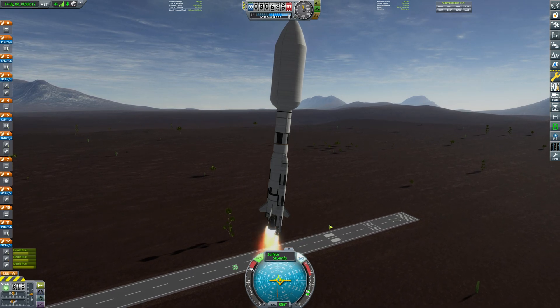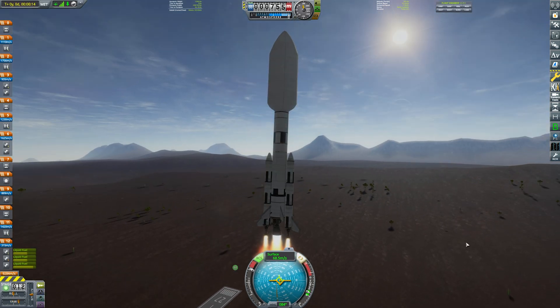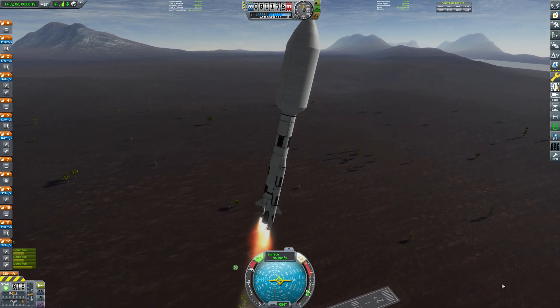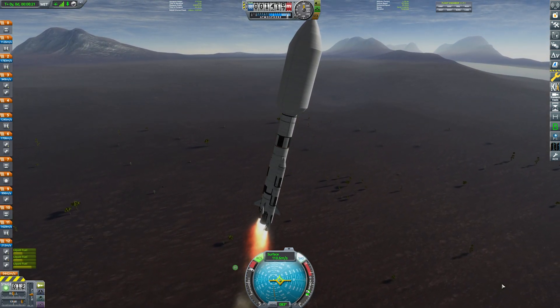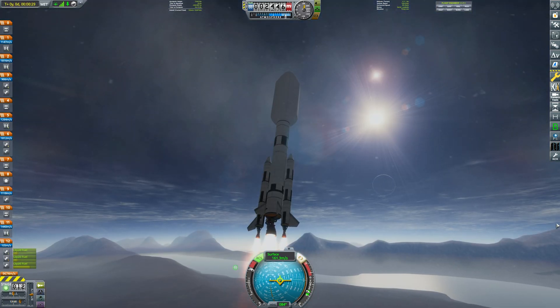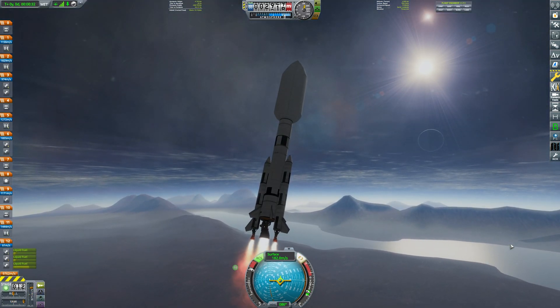This is 9,000 there, but Kerbal Engineer says 11,400 meters per second, and that's what we're going to be going with. For those of you who don't know, Rock is a planet. It has no atmosphere, it has no moon, there is no chance of getting a gravity assist there or back, so it's pure brute force today.